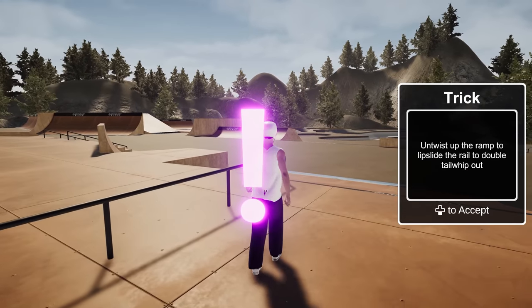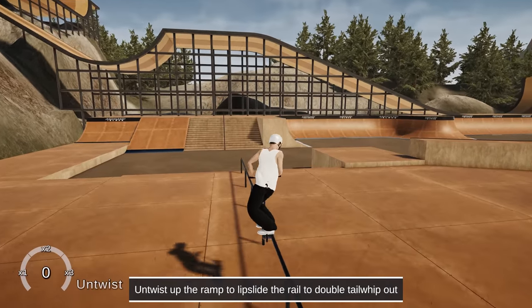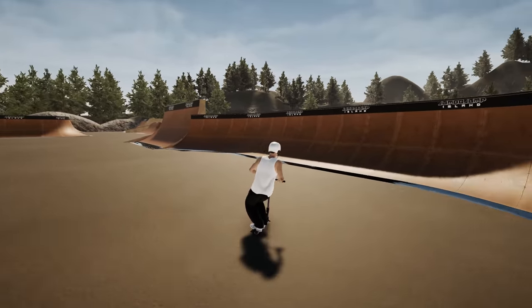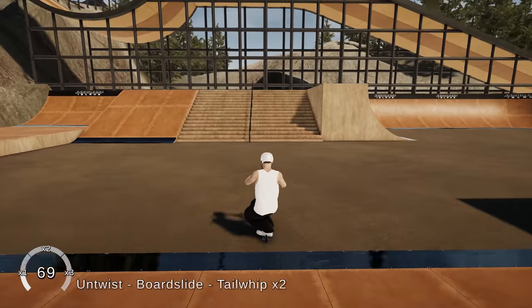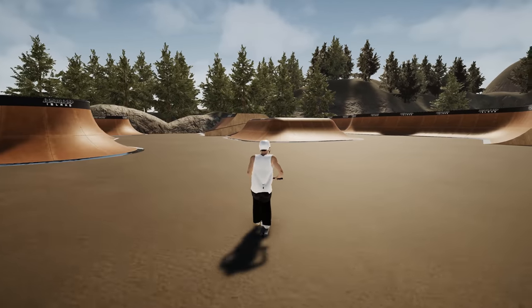We've got another mission right here. What's this one? Trick - untwist up the ramp, lip slide the rail to double tail whip out. Alright, let's see - first try. Oh, we hit. That was not a lip. Oh wait, it was? That was a lip slide - okay. I would have thought a lip was when we kicked the back end over. I would have thought that was a lip slide - but that's a board slide. You scooter riders gotta let me know - is that a lip? I would have thought that was a lip slide.